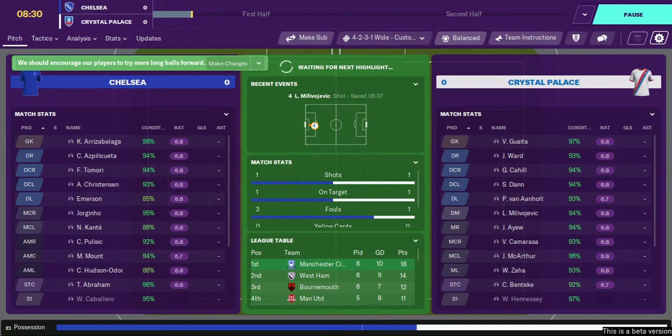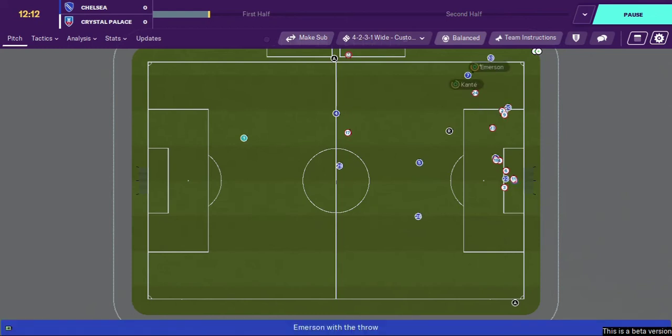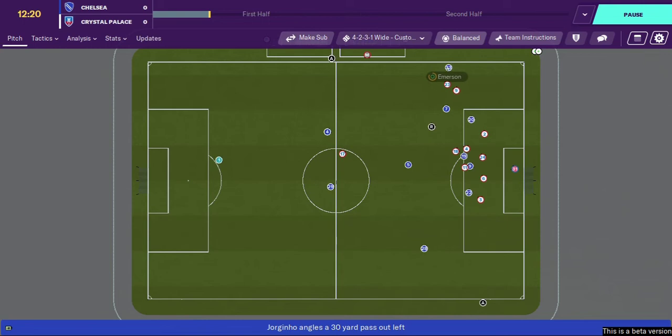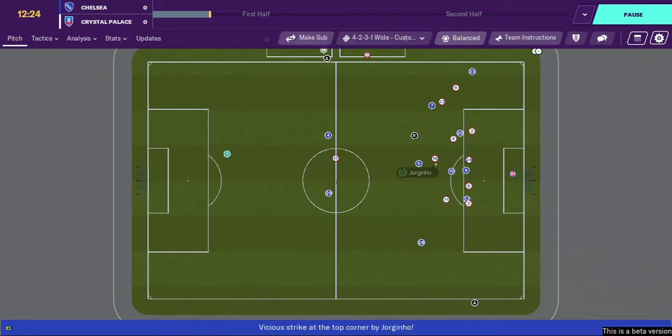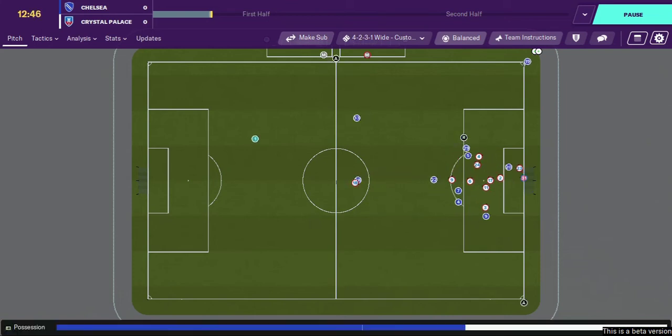Emerson on the left, Kante plays it back to Jorginho, back to Emerson who's heavily pressed, but Jorginho pings a shot in which Caballero puts over the bar. Mason Mount with a corner to Tammy Abraham and the chance goes begging again - positive signs early on, though I mean there were positive signs early on against Genk and we know how that ended.